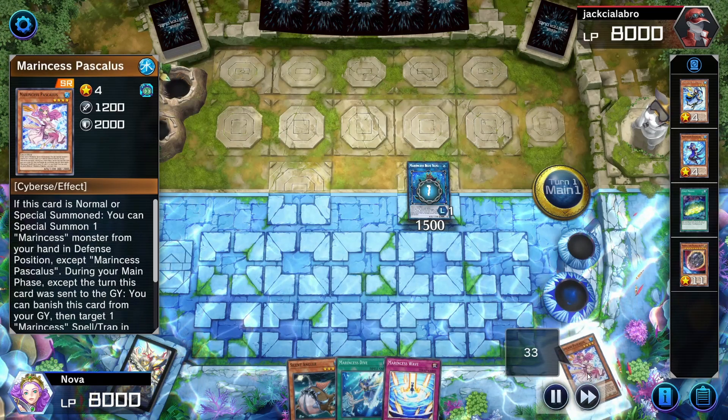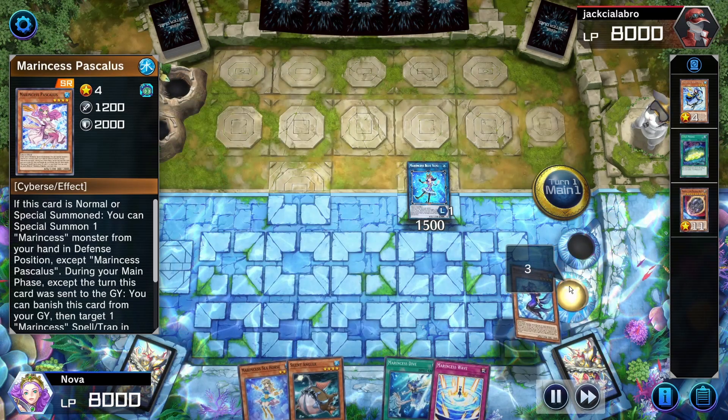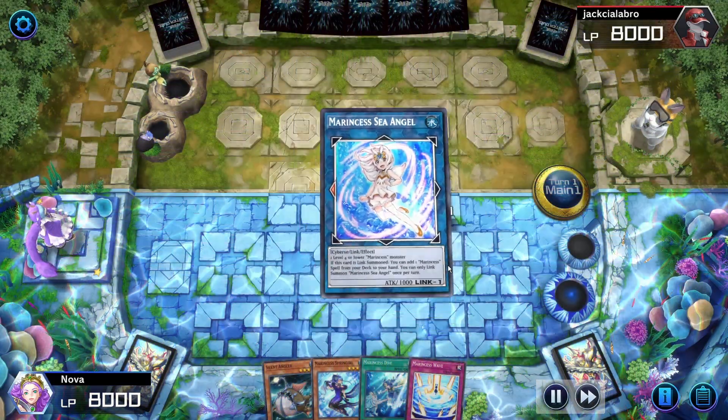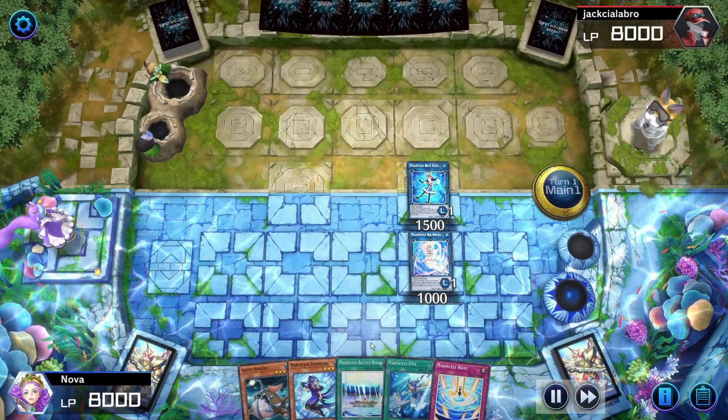We were pretty lucky and we excavated Seahorse, so we're going to add that to hand as a free special summon, and Blue Slug will add Spring Roll to hand, which is another free special summon. We'll special summon Seahorse and then link that off into Sea Angel. Sea Angel will add the field spell to our hand, so we can actually do our combo.